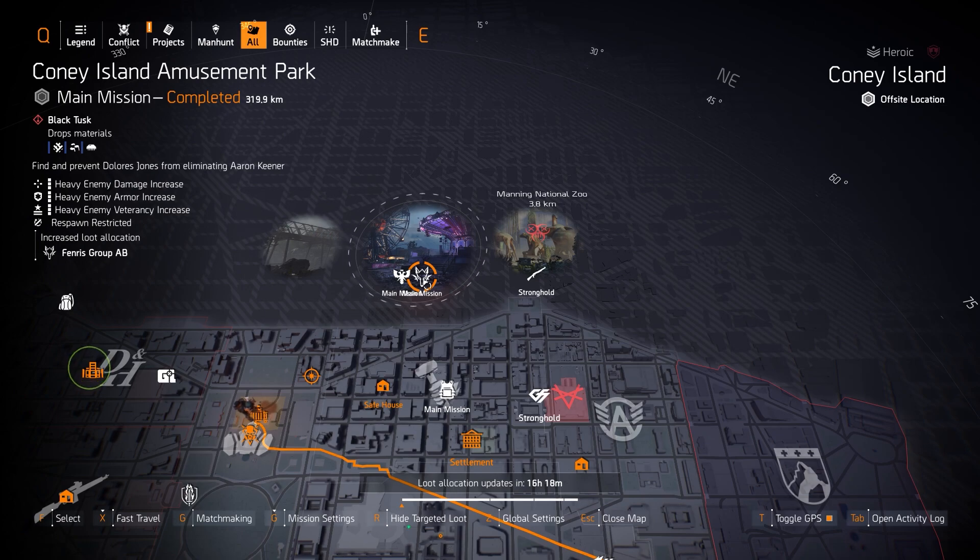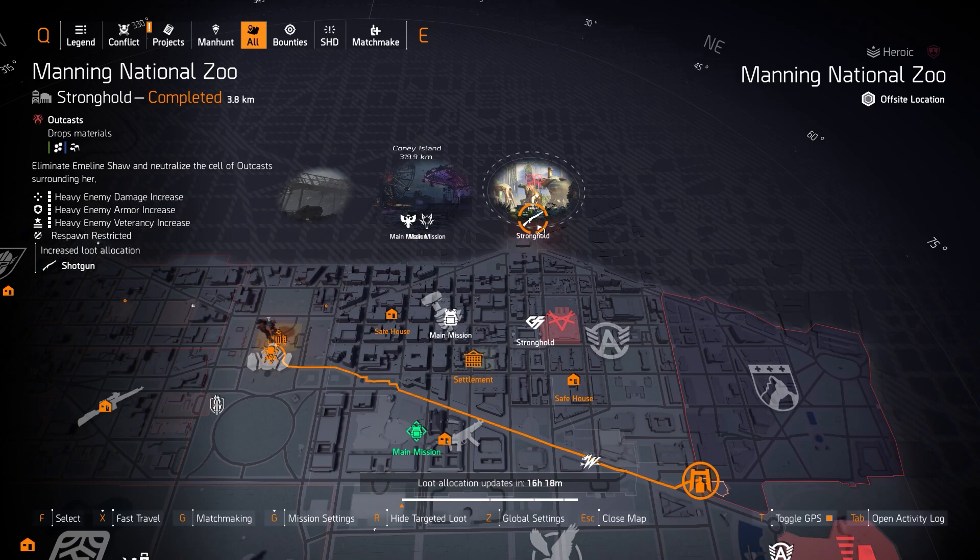We have shotguns over at Manning National Zoo where you can get the Sweet Dreams exotic shotgun with the Sandman talent, which lets you one-hit any enemy that's not an elite. Top-tier shotguns here include the Custom M870 and the Marine Super 90.